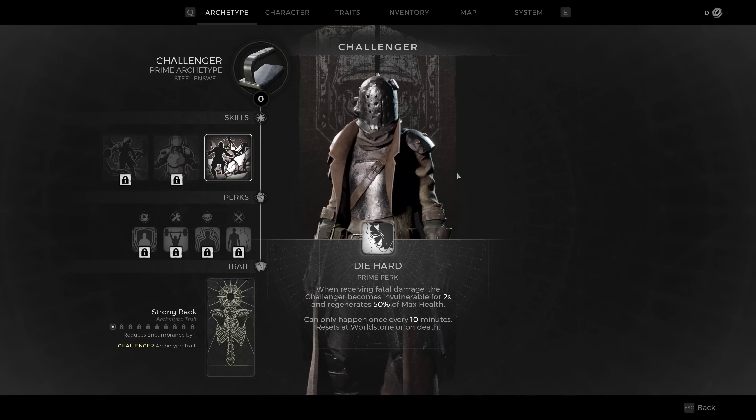I'm on Challenger on this character, where I'm going to start, because this is kind of your up-close guy — a little risk versus reward. Challenger's main perk is when you receive fatal damage and you're going to die, the Challenger becomes invulnerable and gets about 50% health back. It can only happen every 10 minutes and it will reset at a World Stone. So basically every 10 minutes it's a get-out-of-jail-free card.